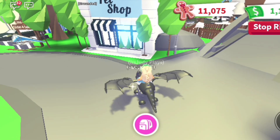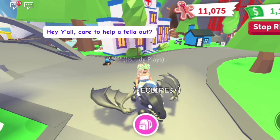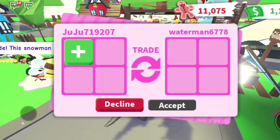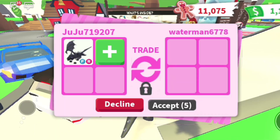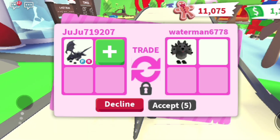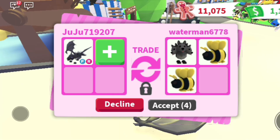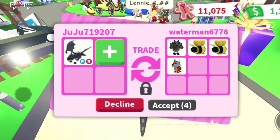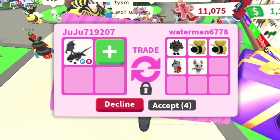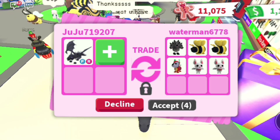...you should probably trade a mega neon unicorn with legendary adds for a shadow dragon — that would be a pretty good trade. Or maybe a mega unicorn, a neon dragon, and a neon kitsune. That would be a very good trade. You can also add neon pets that aren't legendary but are rare because they're from pets no longer in the game.